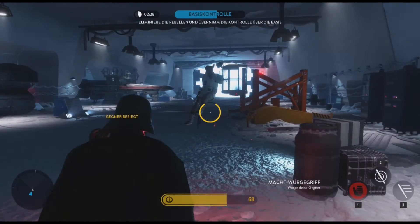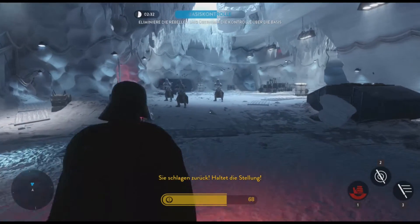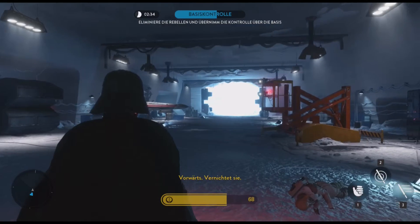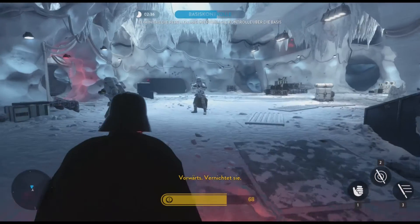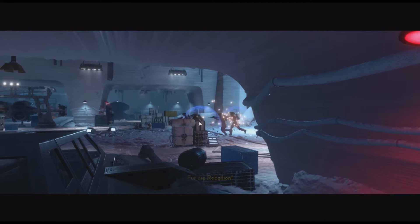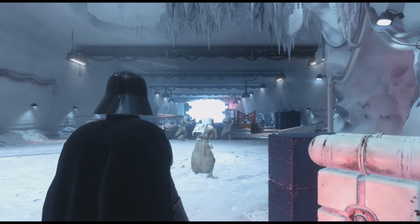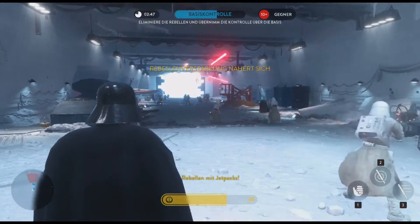Jetzt kennt ihr die Macht der dunklen Seite. Schlagen Sie zurückhaltend die Stellung. Vorwärts! Vernichtet sie! Feuert weiter! Lasst ihre Verstärkung nicht durch! Halte die Berliner!